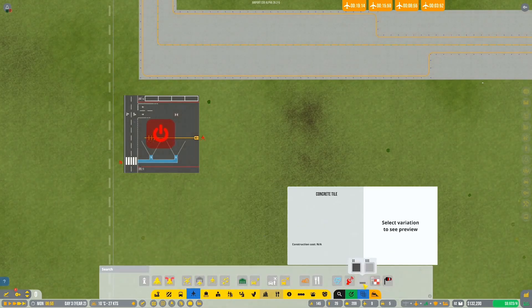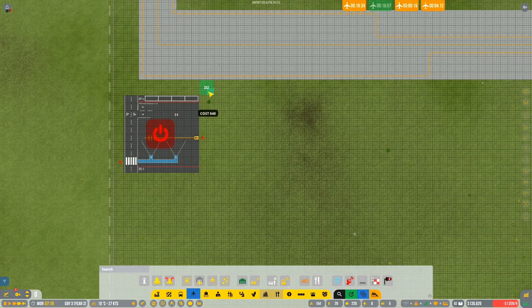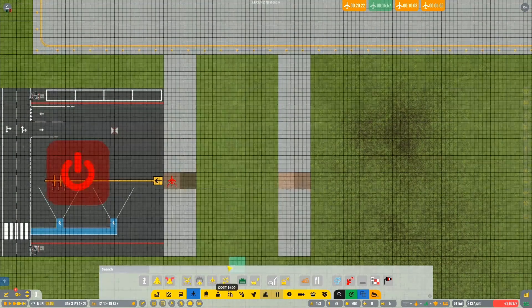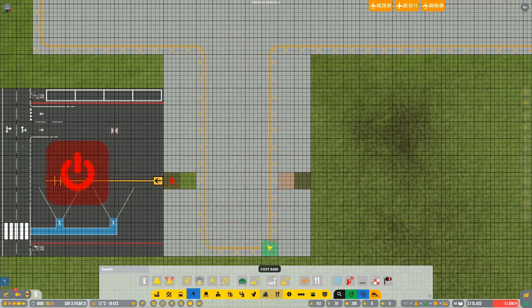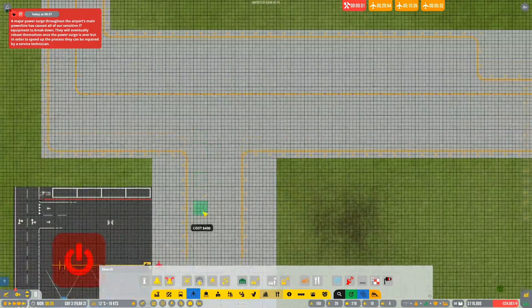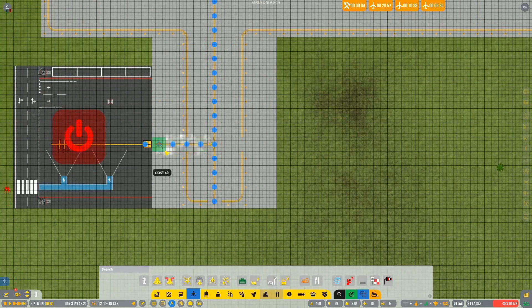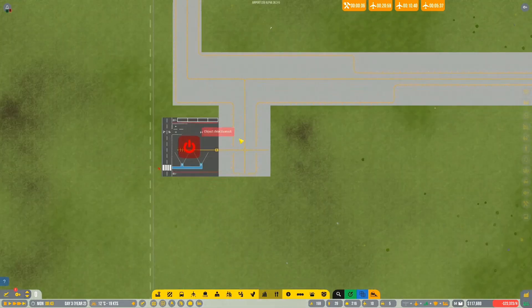Let's grab some of these tiles. It's nine wide - two plus five plus two. Let's do the five and another two either side. We'll need to trim it back over there. That's going to be pretty pricey - do we even need that? I mean, that actually looks pretty reasonable to me.